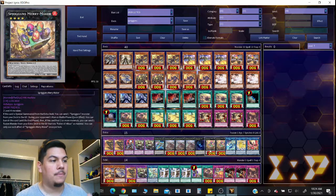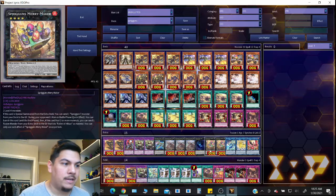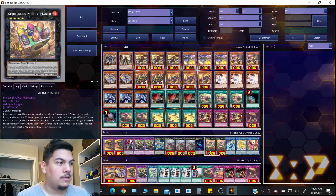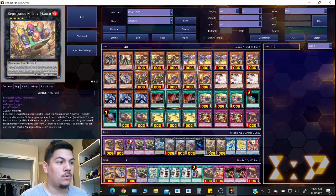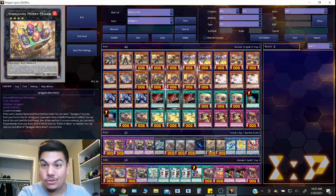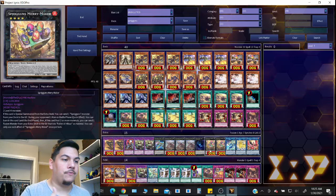If Merry Maker had two or more materials when it banishes itself, you can send one fusion monster from your extra deck to the graveyard that lists Fallen of Albaz as a material — so you can send Ash Dragon or Starving Venom Fusion Dragon, with new fusion cards coming out as well. During the end phase, if this card is sent to the graveyard because it was banished that turn, you can add to your hand or special summon one Spriggins monster or one Fallen of Albaz from your deck.